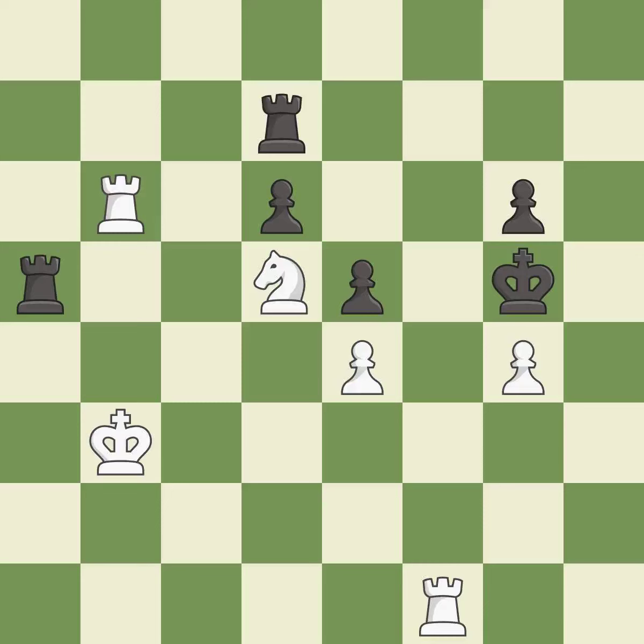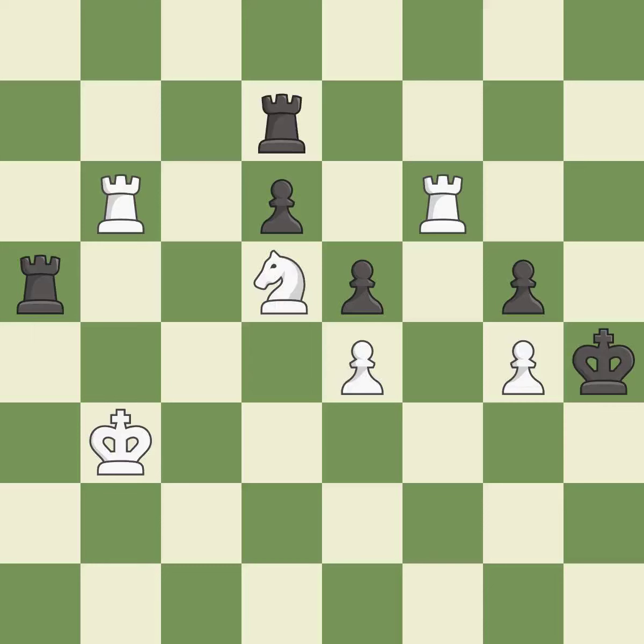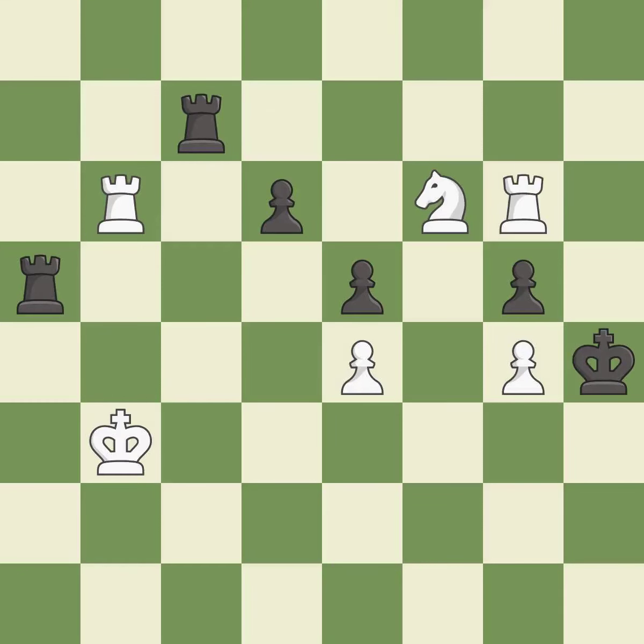This is a fair move — it is good. This overlooks an opportunity to double rooks on a single file — it is an inaccuracy. There were worse moves, but also something much better. This move puts the pawn on a safer square. This threatens to create a passed pawn — it is good. This evades the check from the rook — it is best. This defends the attacked pawn — it is best. This defends a pawn that was under attack and had no defenders — it is excellent.